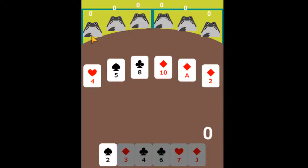Frog 1 here played a 4 of Hearts — suit does not matter. It's somewhat of an odd trick-taking game. Frog 2 played a 5 of Spades — that is greater. This frog played an 8, that's greater. This frog played a 10, that's greater. This frog played an Ace, that's greater.